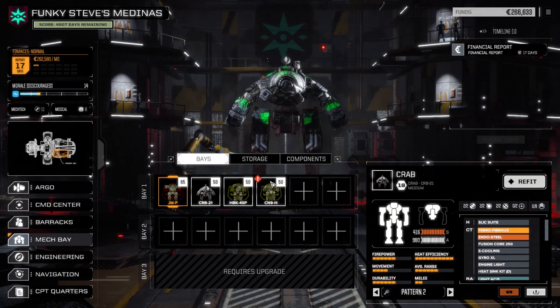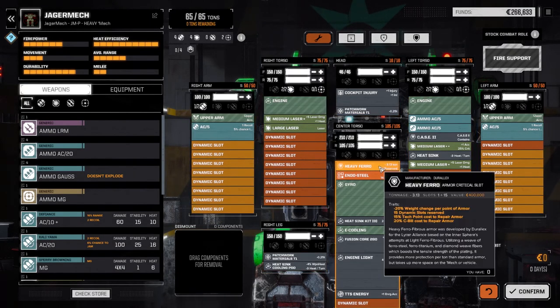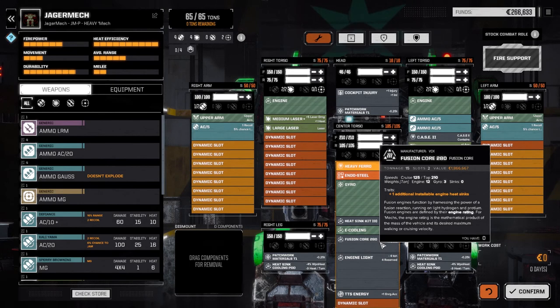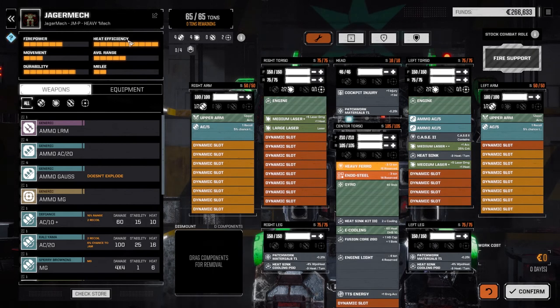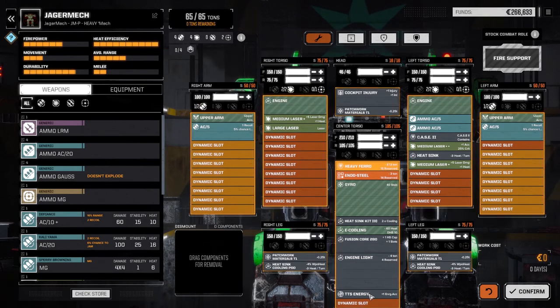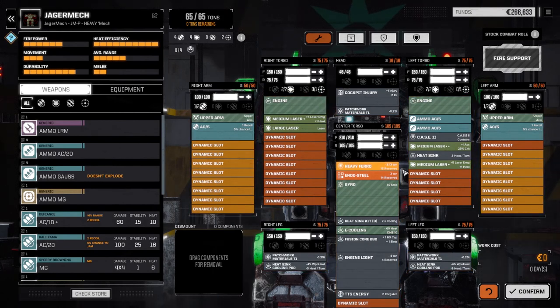The next big thing we changed — the Hunchback we left alone. The Jagermech, we refitted that guy. He already had a double heatsink kit in him, so we dropped the ferrofibrous in here. We also dropped in the light engine, and I upgraded the fusion core from a 260 to a 280. We dropped in the two heatsink cooling pods, and I was able to buy a plus-5 damage medium laser in the store, so I dropped that in. We're looking really, really heat efficient — 70 alpha strike, 69 damage. We also dropped in the TTS Energy because we got the large plus-3 mediums. We've got two mediums doing plus-5 damage, and then the accuracy one. I'm thinking this guy was probably the better choice to put the TTS in.